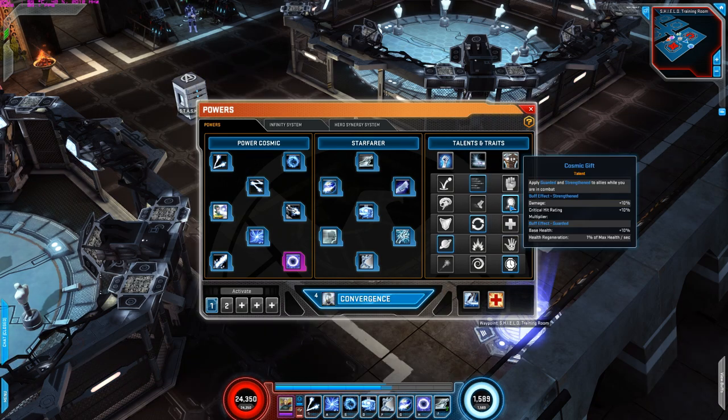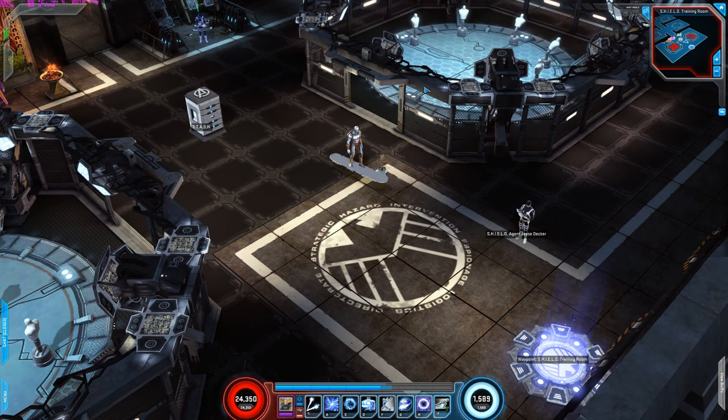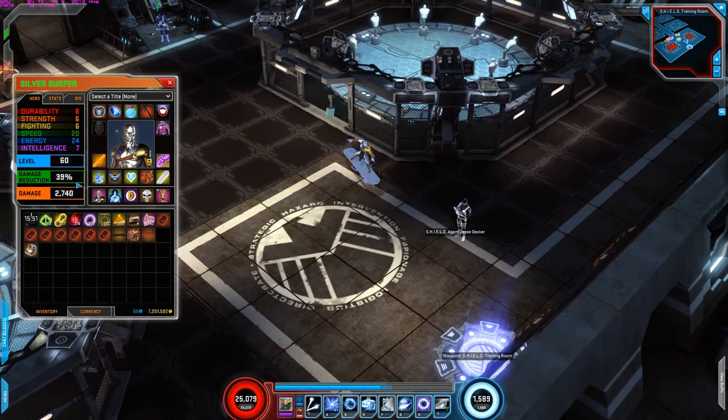For the second row is Cosmic Gift — apply Guarded and Strengthened to allies while you are in combat. Buff effect damage increase by 10 percent, critical rate multiplier increased by 10 percent, Guarded base health increase by 10 percent, and health regeneration one percent of max health per second. So while you're in combat you just get those stats increased — you can see the health increase while in combat, and it decreases when you step out.